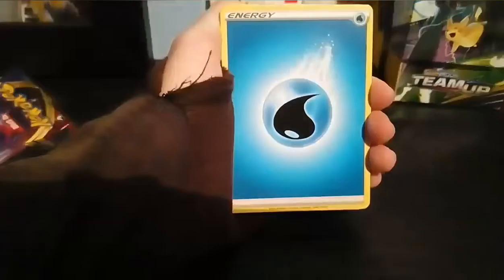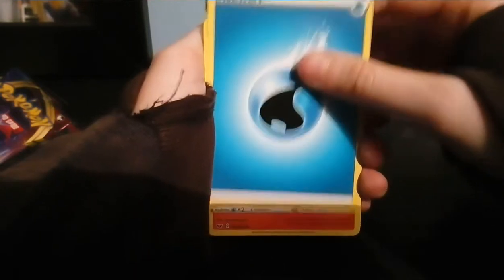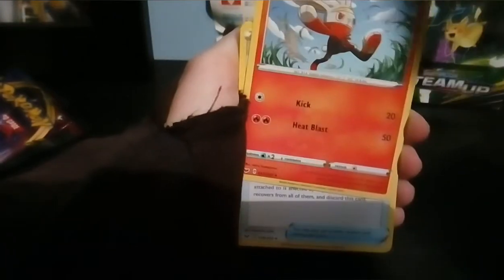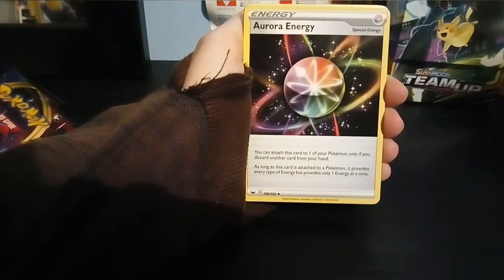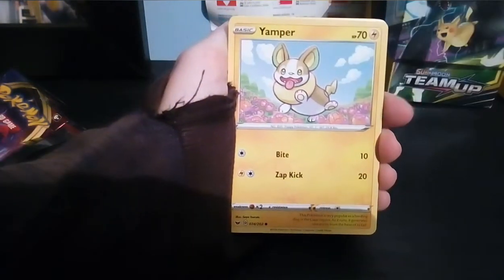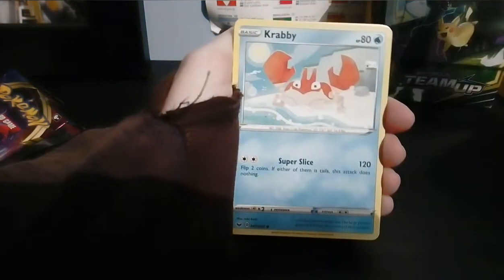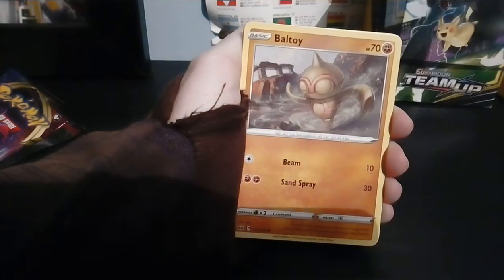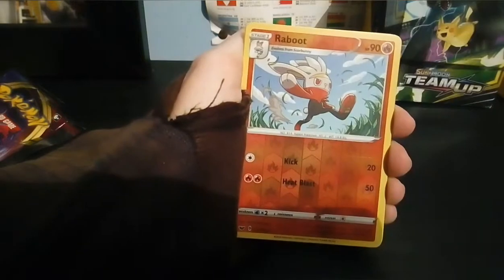Yeah, that was a green code. Let's see if the codes work. Okay - water energy, we got a Rabboot. Lumberry - never seen that before, just trying to get it to focus. Lumberry, aurora energy. Silicobra. We got a Yamper. Crabby - you know that cute font should be really big. Balpoy, a Rabboot reverse.